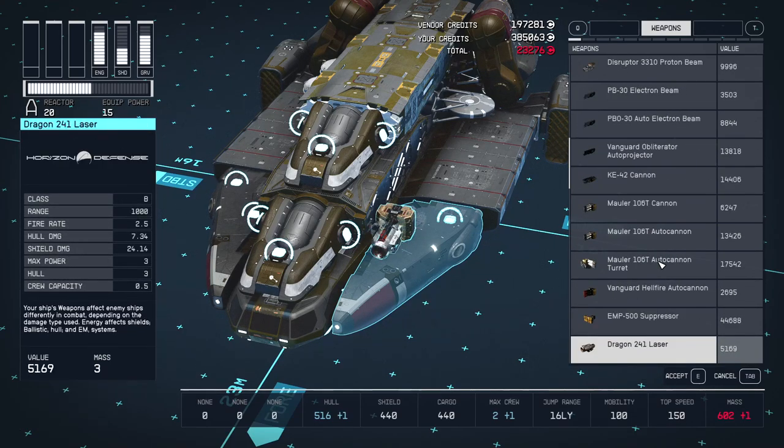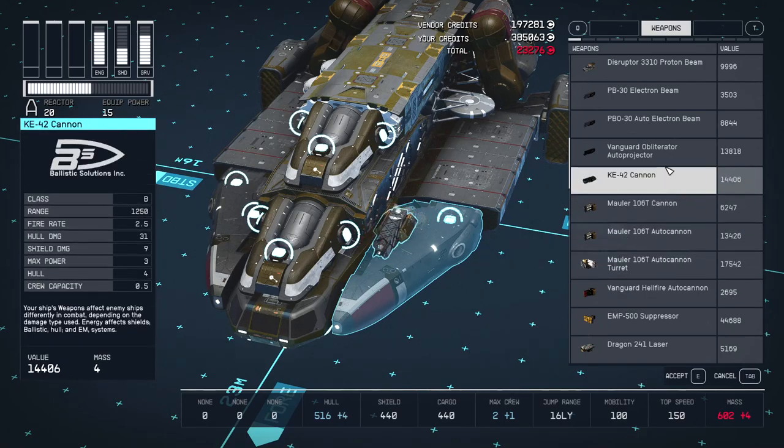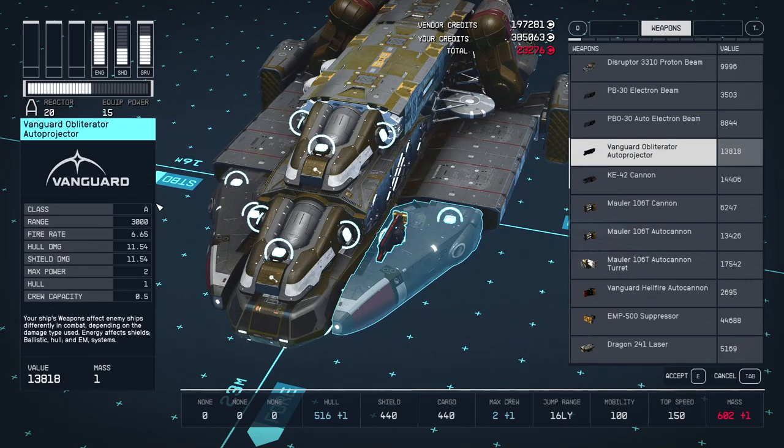It's a particle cannon that definitely obliterates enemy ships. Particle cannons are some of the best weapons in the game and you should definitely lean towards using them. They do equal damage to shields and armour, which is pretty nice because you don't need to worry about what weapon to use — just fire away until the enemy is dead.